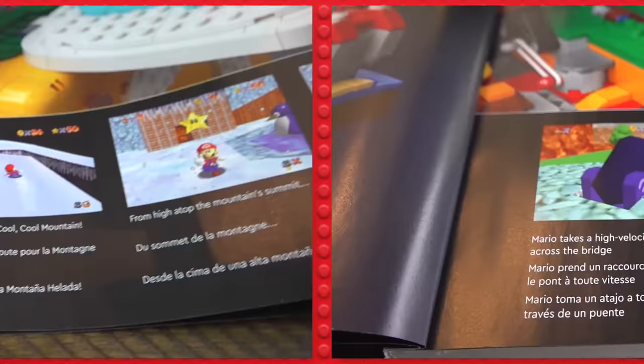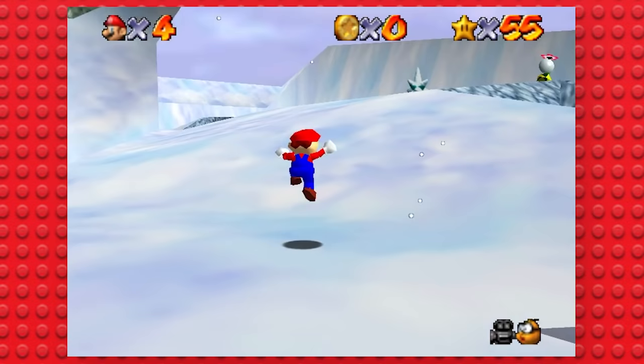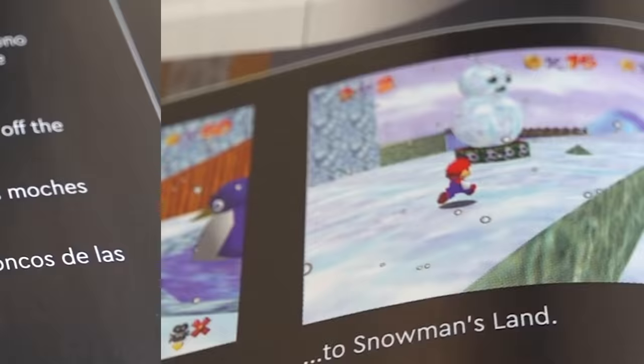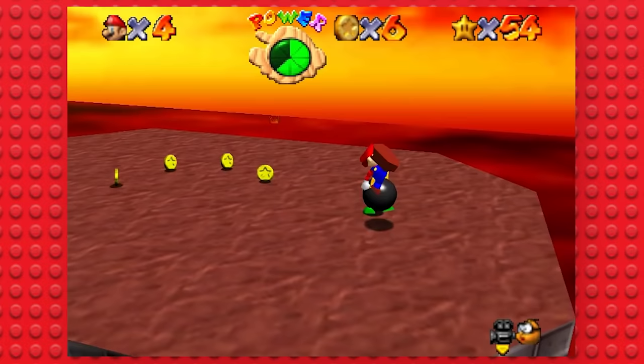Here we go! To Cool Cool Mountain — from high atop the mountain summit to Snowman's Land. Funny enough, Snowman's Land is an actual stage in the game. You can't show me a picture of the Cool Cool Mountain snowman and assume that you'll fool us.